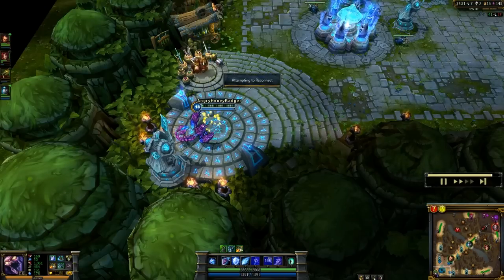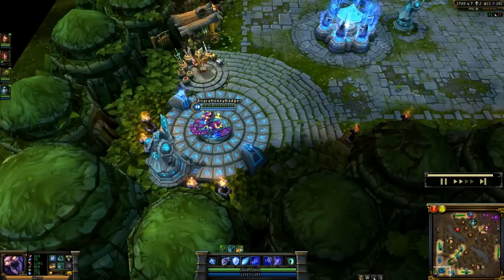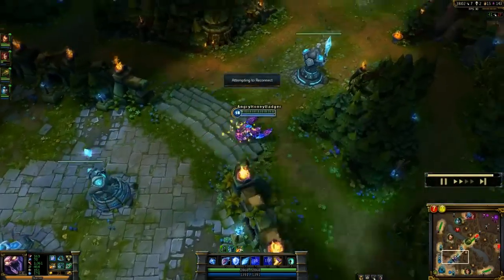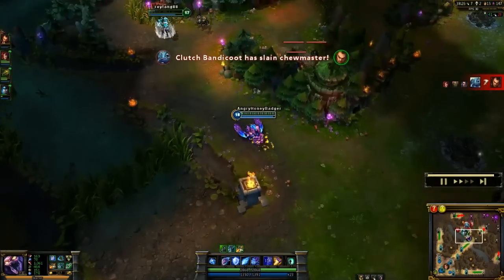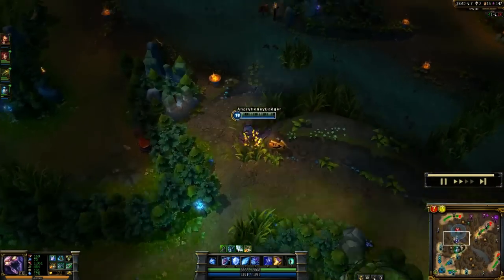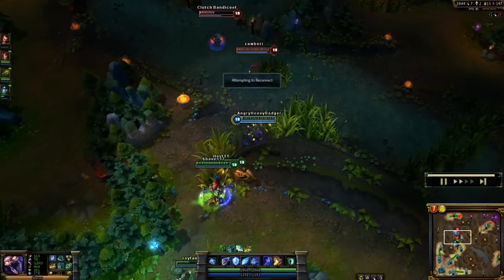I'm going to finish off my Magic Resist item into my Force of Nature, which is going to help me with my health regen a lot and also give me more increased move speed to make me even better at initiating. So with your Exoskeleton, plus the move speed from your Force of Nature, plus the move speed from your Trinity Force, you are just fast at getting around and grabbing people.